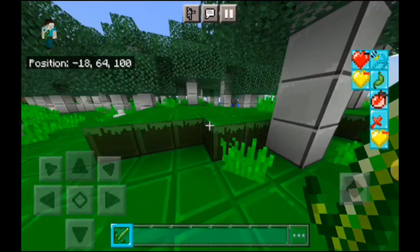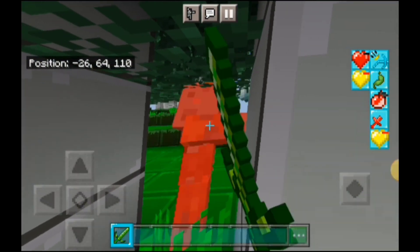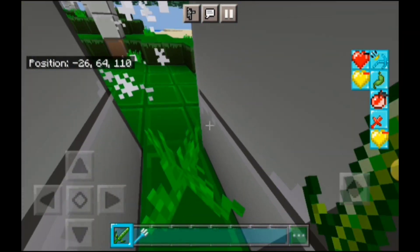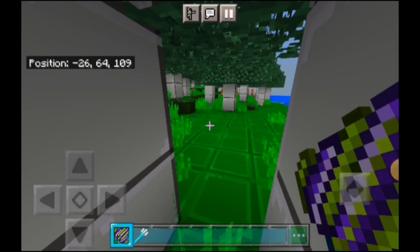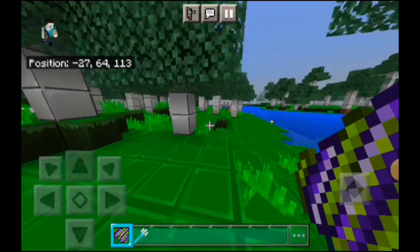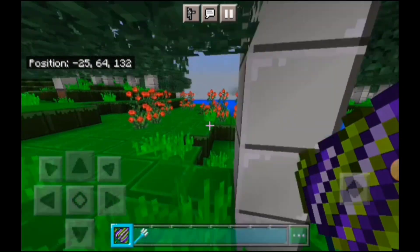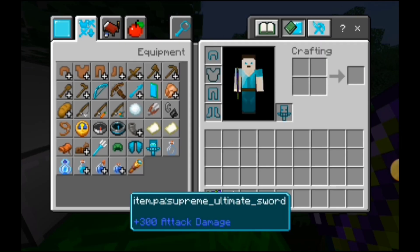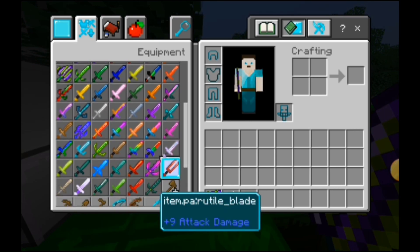Why does the amethyst sword give me nausea? Okay, this does a lot of damage. So the supreme ultimate sword apparently does not give you any special effects, but — that's insane, that is unreal. That could one-shot the dragon and the wither.